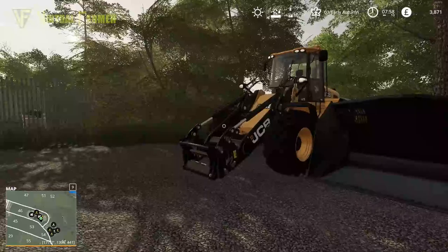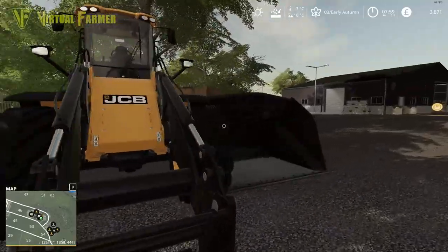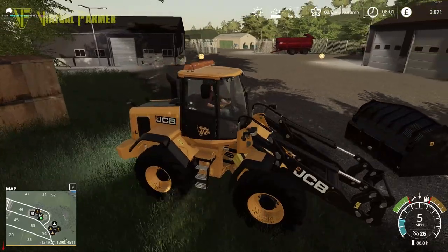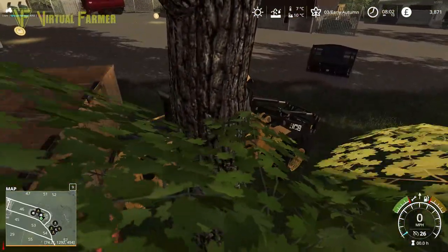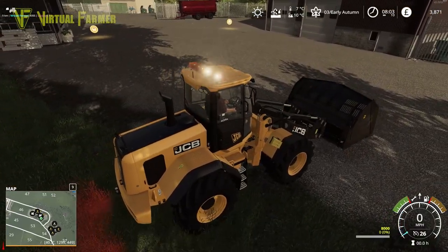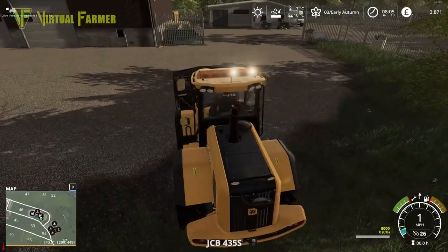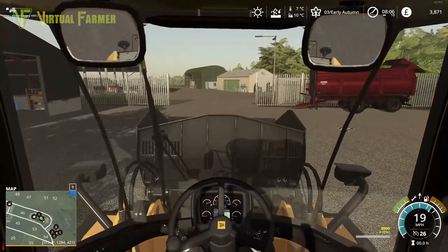So there we are — our two bits of kit for today's work: the JCB, an absolutely massive wonderful piece of kit, and our bucket beside it. Let's jump in the cab, start it up, get the flashing lights on — that is really cool. We'll hook up the bucket, nothing extra needed, and head down to our BGA to get this dealt with.